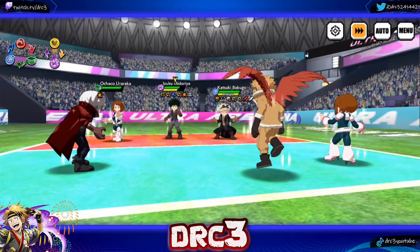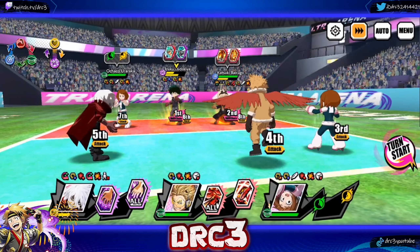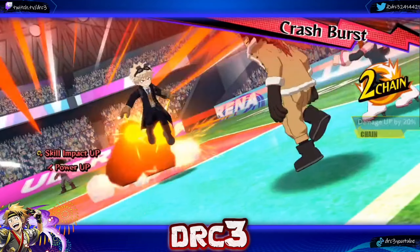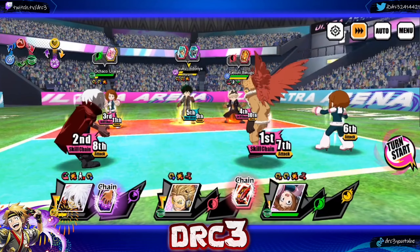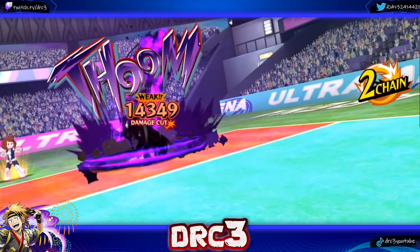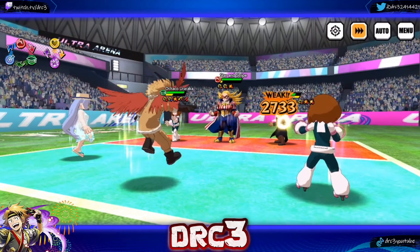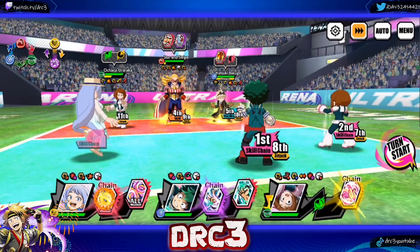Hawks — way to dodge, my goat. Shigaraki took some damage but we're okay. Now we're actually doing some damage to Deku. Iraqa still doesn't have her skills up — tragic. AOE, AOE — we're doing nothing to Deku, so confused. We need to go after Bakugou instead. Normal attacks are doing more damage. Come on, kill him. Yes! Got one dead before the plus ultra. Hawks is still going to die though.